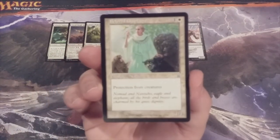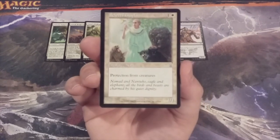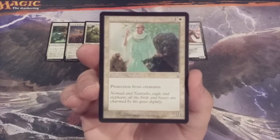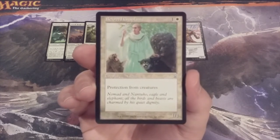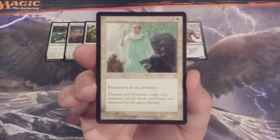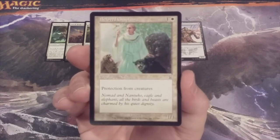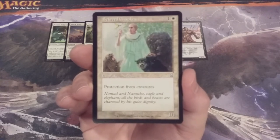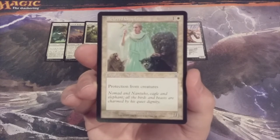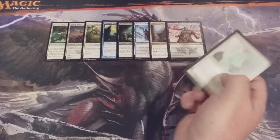Creature number nine is Beloved Chaplain, a 1-1 with protection from creatures. Send it into combat — it's not going to get blocked. Keep it as a blocker and it'll chump block for days. Depending on the board state, whether you have great offensive creatures, defensive creatures, or creatures that can buff the power and/or toughness of Beloved Chaplain, you can really take advantage of the protection from creatures ability.